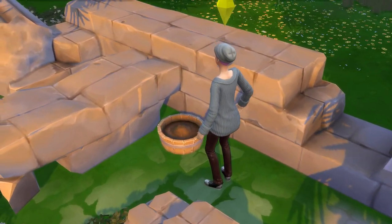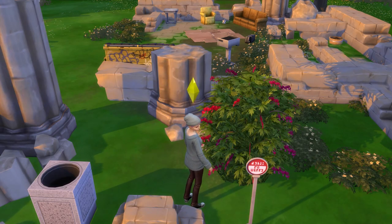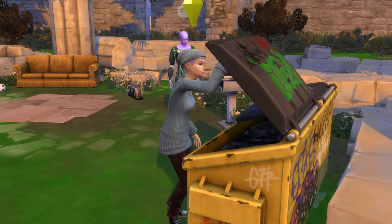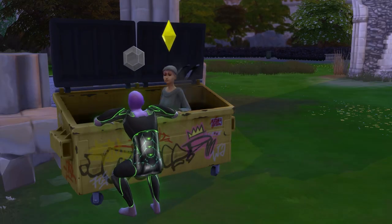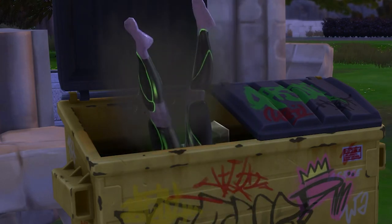And of course, no outdoor homeless style lot is complete without woohoo bushes, which we love. One more thing to consider if you have the Eco Lifestyle Expansion Pack is a dumpster, and this complements the lot so well and the whole homeless vibe. It will allow your Sims to dive for meals or deals, and it even acts as another woohoo option if for some reason your Sim would rather do it in trash rather than twigs.